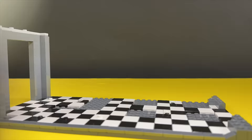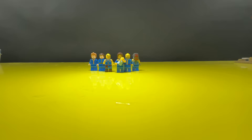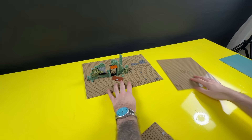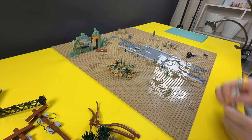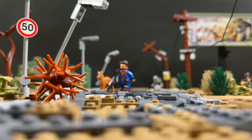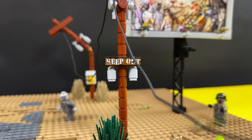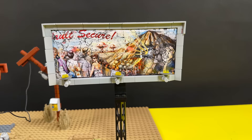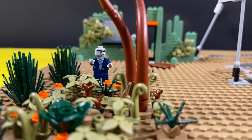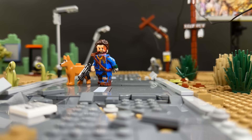In the last video we blew up the Lego city with a nuke, so today I'm gonna build a Lego bunker to protect the people of Lego city from the nuclear waste above ground. Grab your hazmat suits and let's begin. First up we need to create the wasteland — it's an empty and desolate place, so let's make it feel like it. The wasteland: a place with endless possibilities, and also quite a dangerous place filled with dangers lurking behind every corner. So maybe we need somewhere safe — maybe we need a bunker.